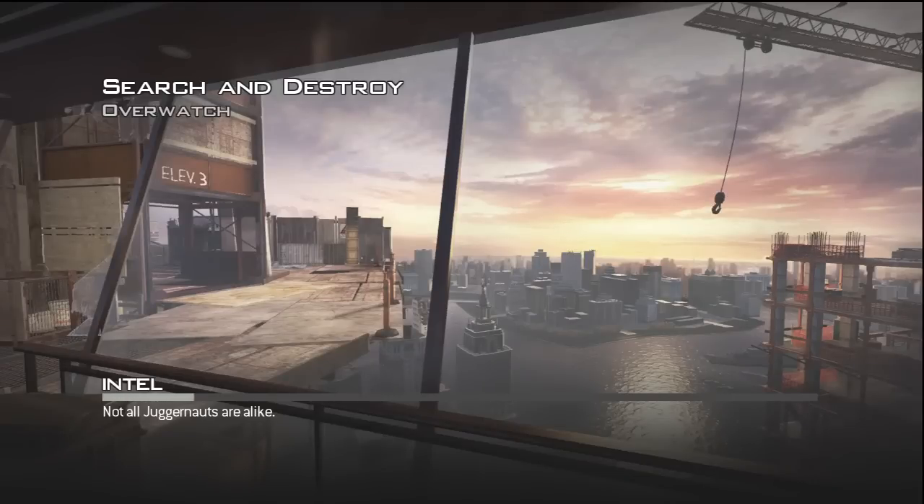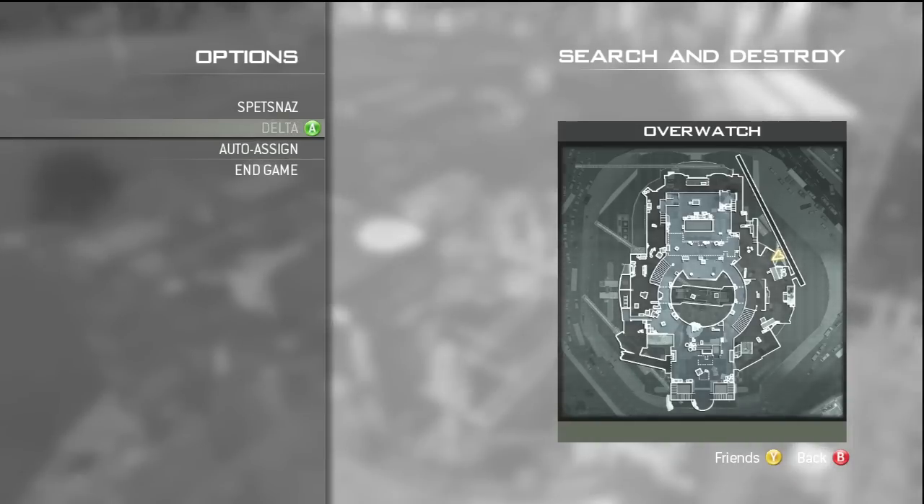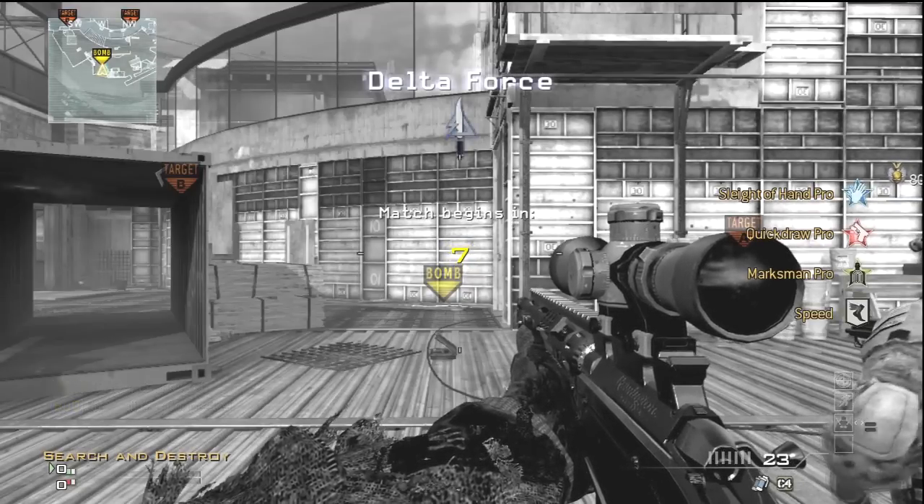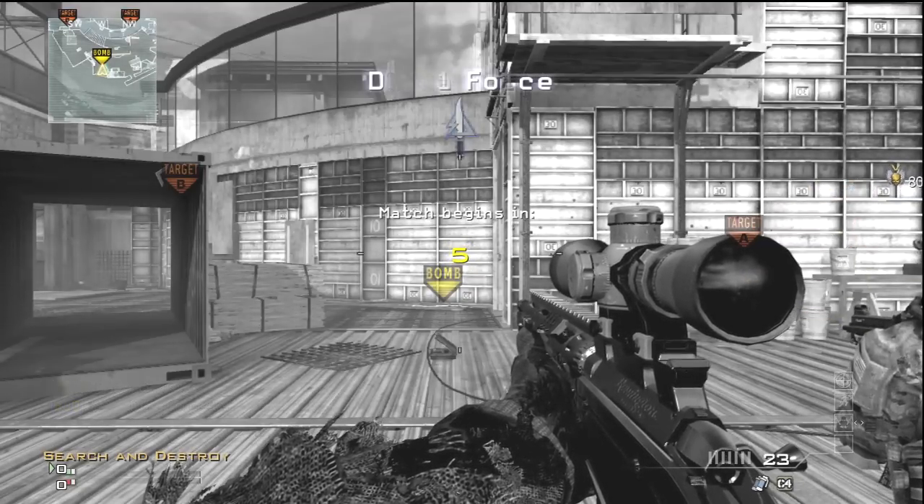Hey guys, it's Mexi here. Haven't done a tutorial for a while now, so I thought I'd best crack on with them. You guys asked for Overwatch first of all out of the DLC maps. The next ones I'm going to be doing is either Piazza, Liberation or Gulch, so leave a comment below as to which one of them you want to see next.